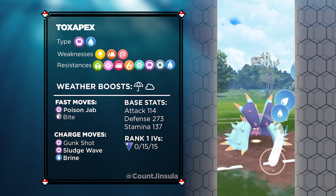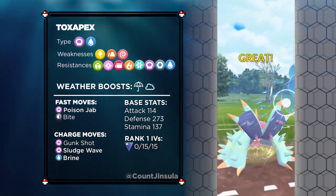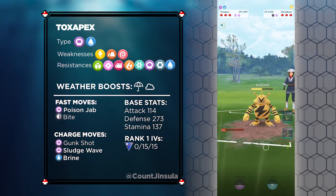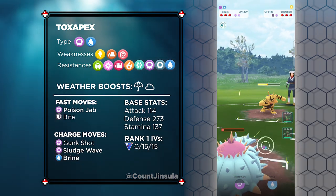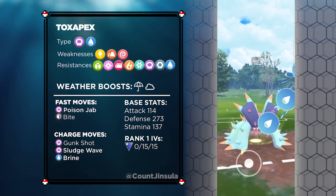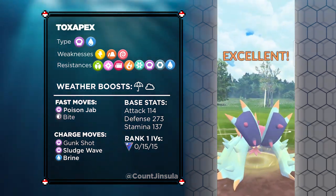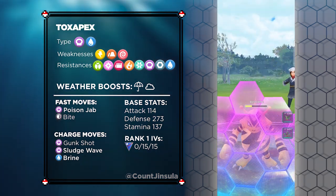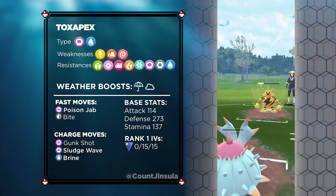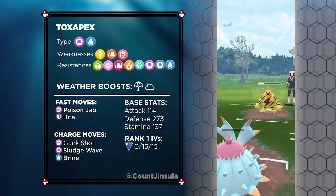The amount of resistances are insane. Not only is this one of the bulkiest Pokémon in the Color Cup, it is also really hard to take down with super effective attacks. Toxapex has one of the highest Defense stats in the game — a Base Attack stat of 114, a Base Defense stat of 273, and a Base Stamina stat of 137. This Pokémon is an absolute tank. It will not have a lot of health compared to others, but it has an insane amount of Defense that will rival pretty much any bulky Pokémon.